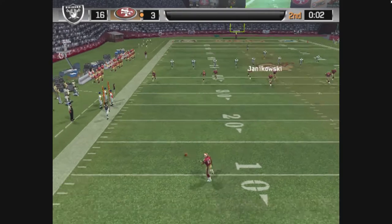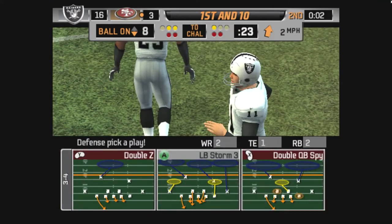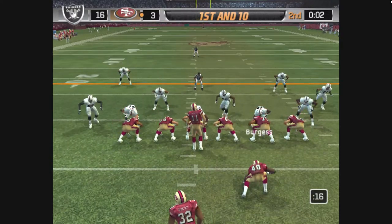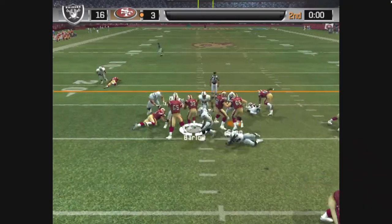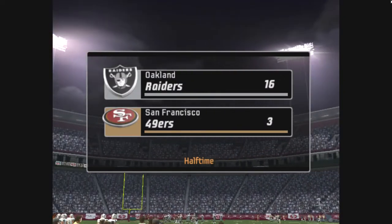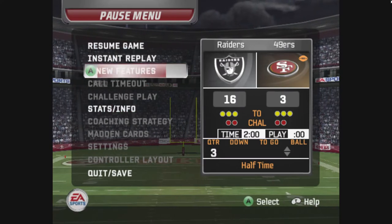Squib kick from the nine. He slips out of bounds at the eight-yard line. This is a good defense to call, and this should be the last play of the half. Off to the back, breaks free, misses the tackle — Gibson makes the tackle at the 14-yard line. End of the second quarter. Oakland 16, San Francisco 3.